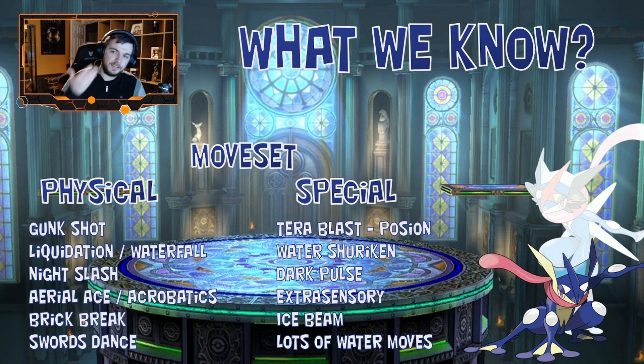This is potentially the moveset it's going to have. On the physical side we have Gunk Shot, Liquidation, Waterfall, Night Slash, Aerial Ace, Acrobatics, Brick Break, and Swords Dance. Swords Dance is a move that will increase Greninja's attack stat. On the special side, it doesn't really have a poison move, so it's going to rely on Terra Blast. It also gets Water Shuriken, which is the signature move — which is why I'm thinking it could most likely be a special attacker. It also gets Dark Pulse, Extrasensory, Ice Beam, and quite a lot of special water moves.